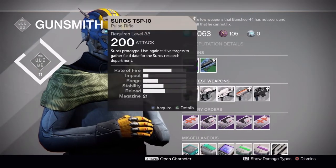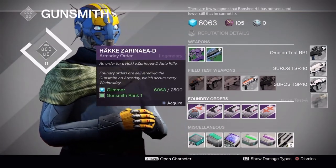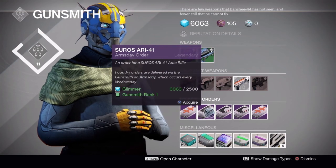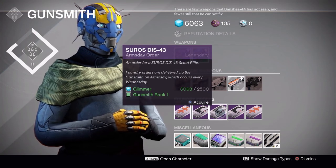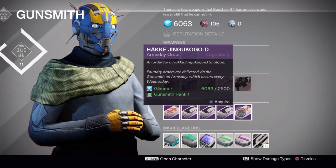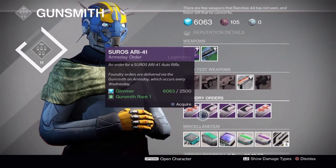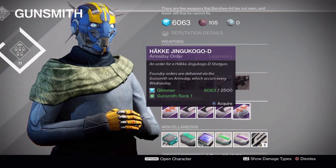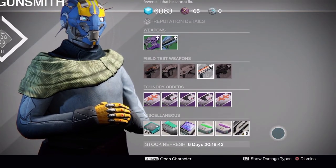Getting into the test weapons this week, only one is actually a crucible weapon — that's the shotgun. All the other weapons are PvE oriented, so pick those up. For the weapon orders this week we have the Häkke Zaronia-D auto rifle, the Suros RE-41 auto rifle again, the Suros DIS-43 scout rifle, the Suros JLB-47 rocket launcher, and the Häkke Jingukogo-D shotgun. My preference: pick the Zaronia-D, the Suros DIS-43, and either the JLB-47 or the Jingukogo-D shotgun as first priority, and pick up the other two orders on an alternate character.